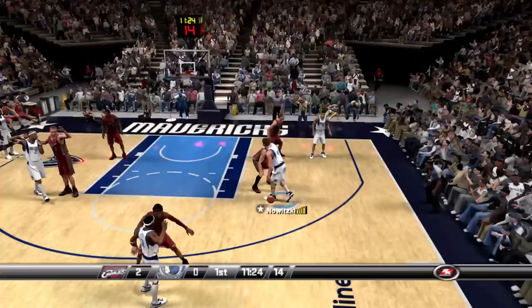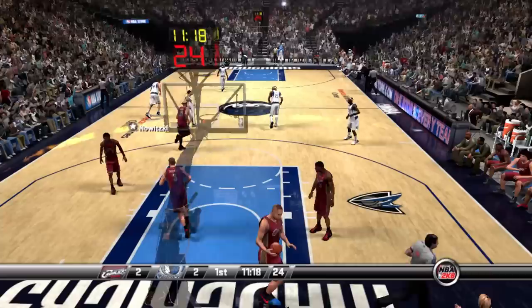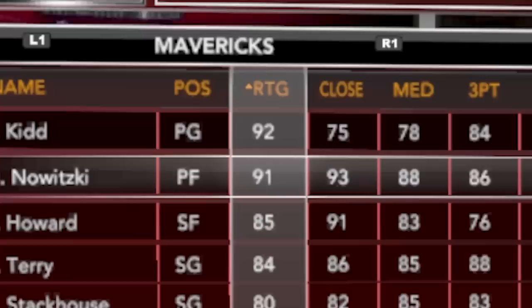2K8. Dirk down to a 95 but still a 96 midrange. Can we post up here? Fade, and there's that one-legged fade — what we've been looking for. They finally have that animation down pretty good there, looking a lot better than previous games.